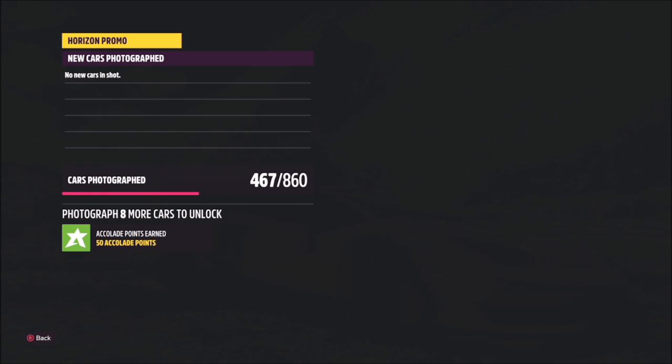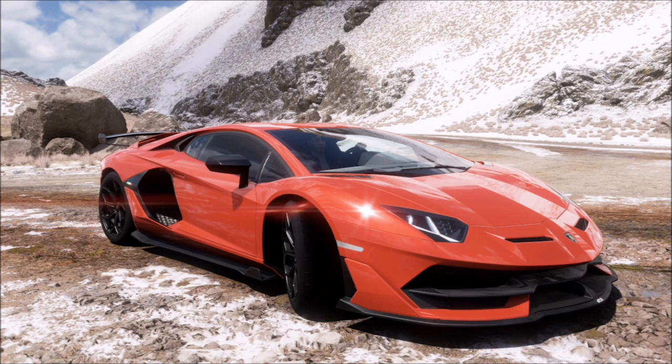When you get there, just hit the right trigger on the controller and it will take a Horizon Promo quick shot. It will then pop up with two tick boxes — one saying you've used a Lamborghini, and one saying you're at La Grande Caldera. It's as simple as that.